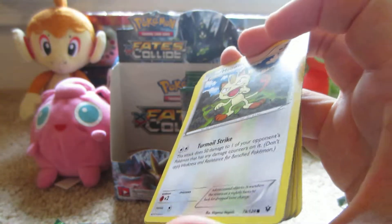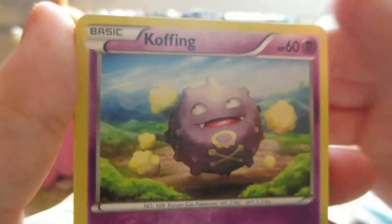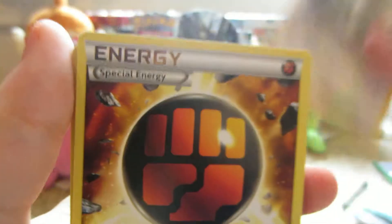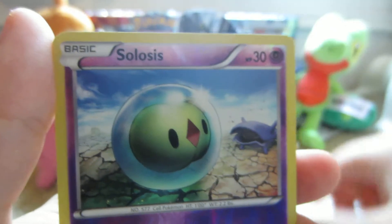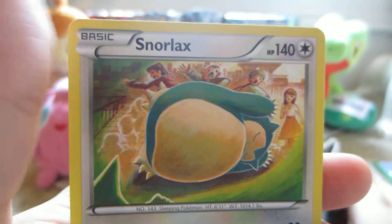Here we have Meowth, Koffing, Burmy, Volbeat, Larvitar, Minccino, Strong Energy, Energy Pouch, Solosis Reverse which is a common, and the rare is a Snorlax non-holo. Snorlax is trampling everyone.